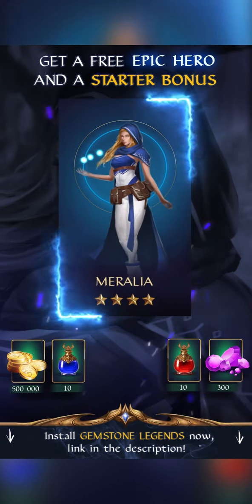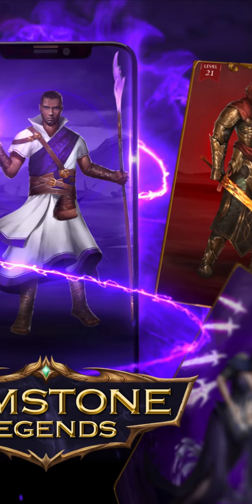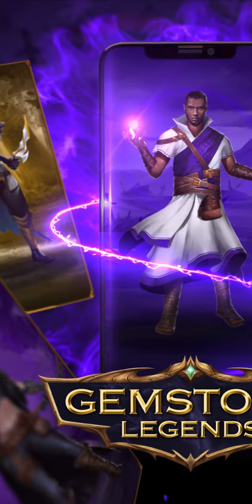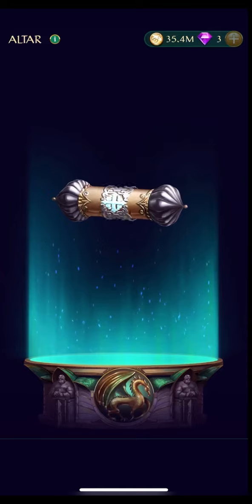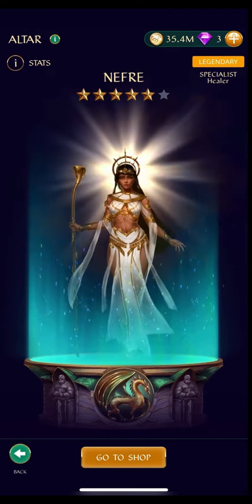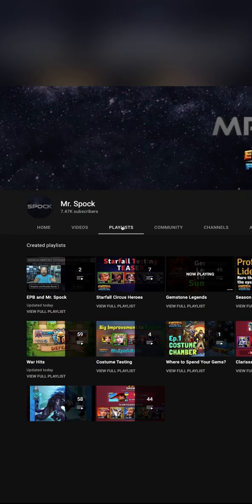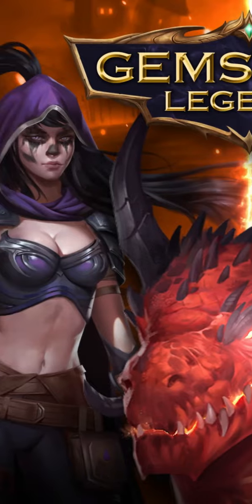When you start, you'll gain access to beginner events exclusively for players who use the link or QR code provided, which will give you another strong epic hero, a set of five-star legendary equipment, and a platinum scroll for another guaranteed epic or legendary hero. I've also created a bunch of videos in a Gemstone Legends playlist on my YouTube channel to make learning this game as easy and fun as possible, so hit that download link in the description and get started.